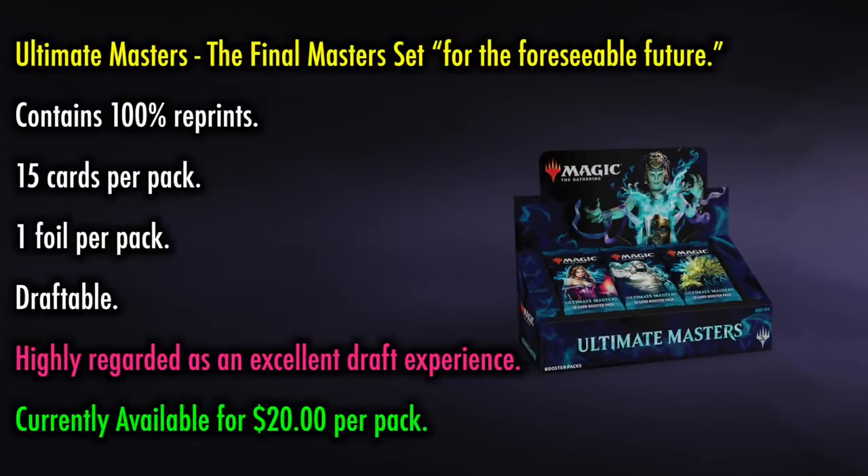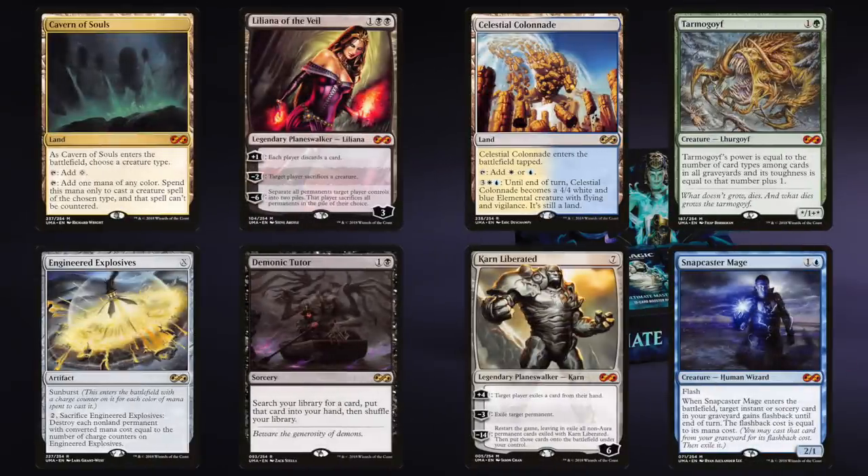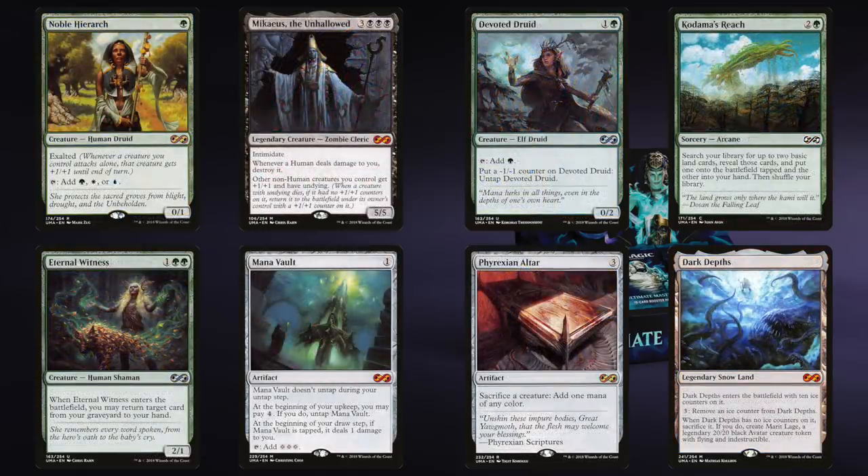Ultimate Masters, the final Masters set for the foreseeable future, contains 100% reprints, 15 cards per pack, 1 foil per pack, and is draftable — highly regarded as an excellent draft experience. That said, it was, and always has been, an extremely expensive draft experience. While the emphasis is on Modern, some staples of Commander and even Legacy appeared in this set. High-end cards include Liliana of the Veil, Cavern of Souls, Karn Liberated, Snapcaster Mage, Tarmogoyf, Mana Vault, Dark Depths, Demonic Tutor, and many more — making this a fairly universally appealing set for players of Commander, Legacy, Modern, and if you've got the cash, Limited.